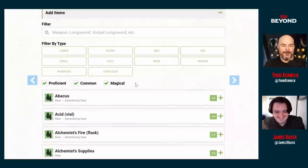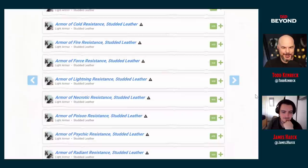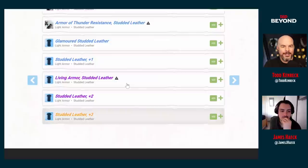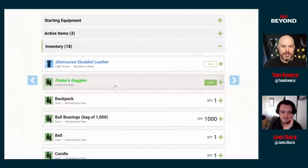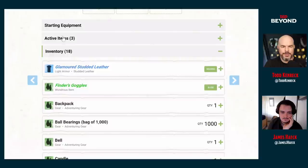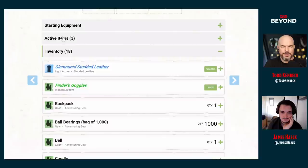Is that real? Let me check. Glamored — yes, it's real! And it's not even from Eberron, it's standard DMG. It flew right under the radar. Wow — playing a trickster god for 30 years and you miss that. Okay, this makes a lot of sense. Glamored armor is perfect. Let's remove the Cast-Off armor from inventory and wear the Glamored Studded Leather. And we attune to the Finder's Goggles.